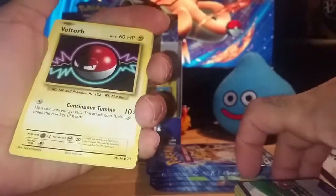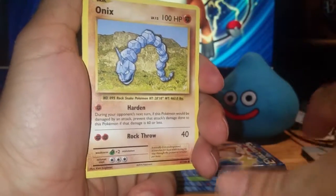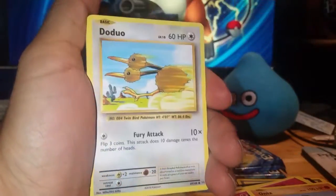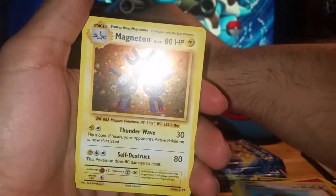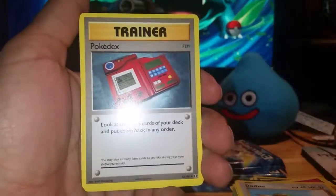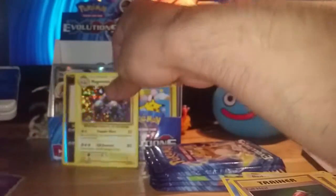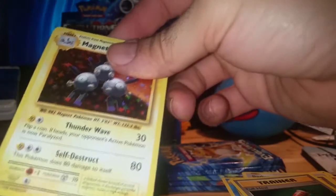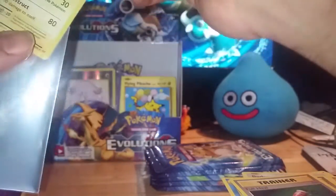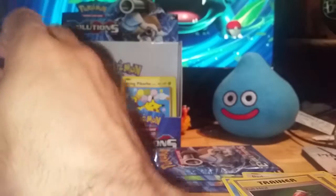Nope, I'm wrong — I need to stop putting my foot in my mouth. Pack seven: Voltorb, Fire Energy, Onyx, Staryu, Doduo, a Reverse Chansey, and a Holo Magneton — not an Ultra Rare, but a Holo Rare. Actually a holo and a reverse holo. Pokedex, Polyworld, and Full Heal. This marks my third Chansey — I had already gotten a Reverse in the previous box and a Holo in this one, and now another Reverse Holo. Down to five packs.